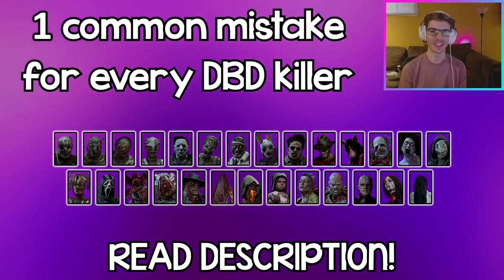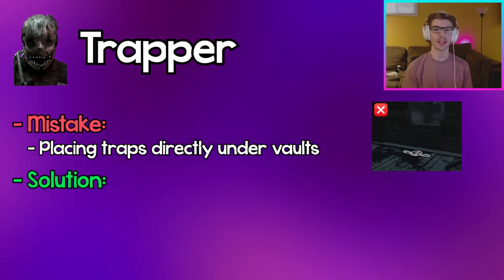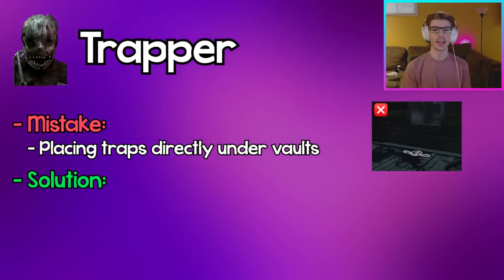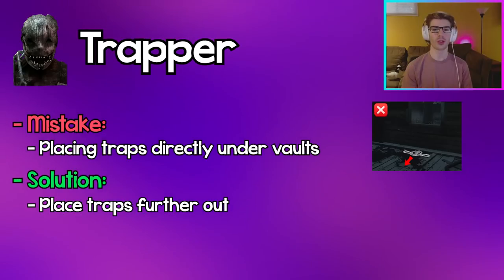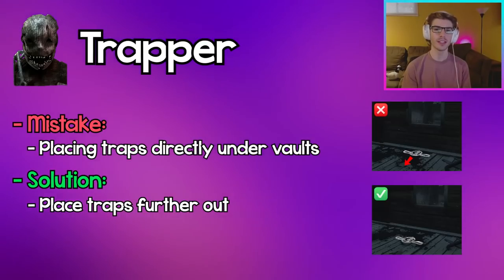Trapper: Putting traps directly under a window or a pallet is a big mistake. If a survivor fast vaults over a window they won't get trapped, and all they have to do is drop the pallet to eliminate the trap. Instead, place traps a little further out so that if they fast vault or drop the pallet, they'll still get trapped.